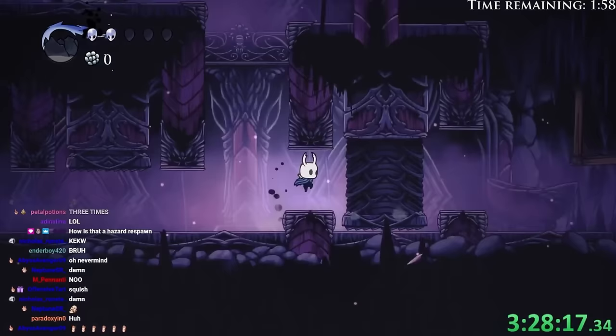I have to awkwardly jump over if they Shriek on the left side, because I don't have a dash — I can't Shade Dash through. Okay, what's this? Vessel Fragment. See, look how many checks we're getting now — literally all we needed was Claw and we got some momentum going again, holy moly.